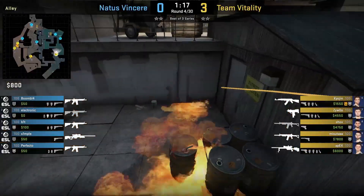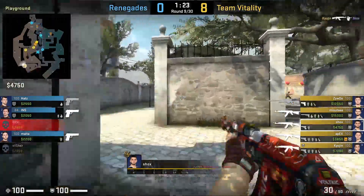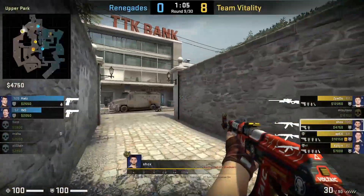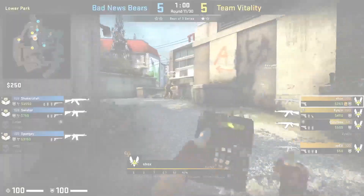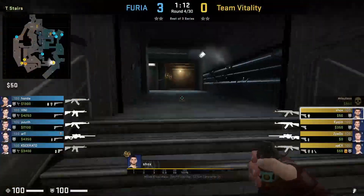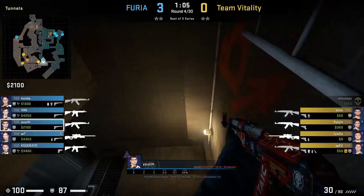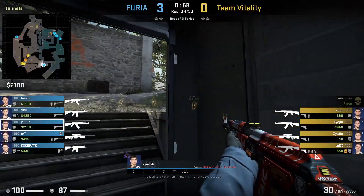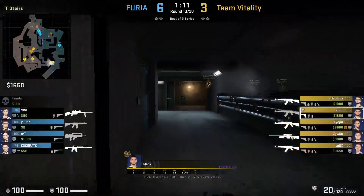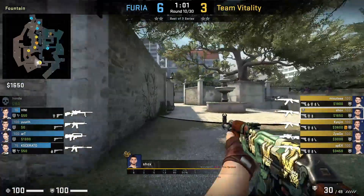The purpose of this is to hold or pull rotations, making it easier to take A. Depending on the IGL's strat or the situation, Shox could be the long A lurk, helping with the hit towards bathroom or A, or watching the connector flank — it all depends on the scenario. One thing to note when rotating from B to fountain is to be careful of making too much noise if you didn't clear connector. Here Yuri hears Shox rotating and is able to flank up the ladder and catch the Vitality players from behind. Later in the match, Shox learns from his mistake and walks when he gets close to connector.